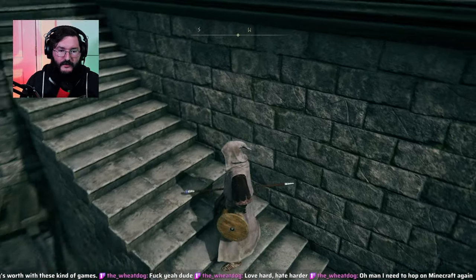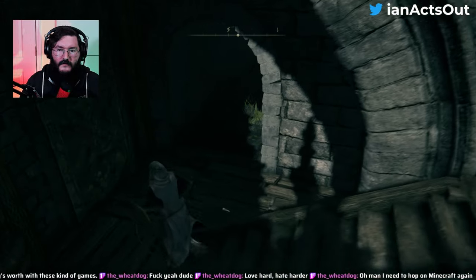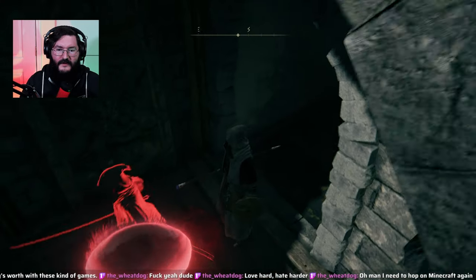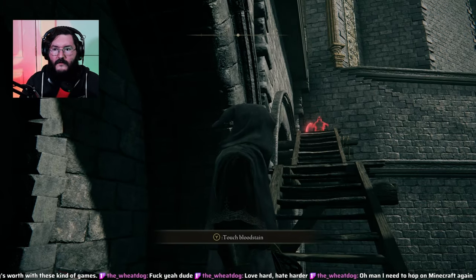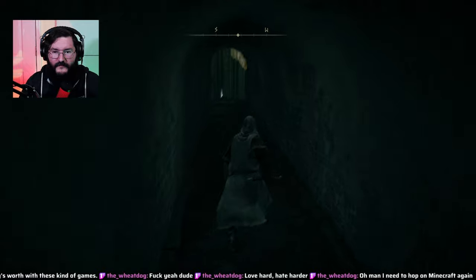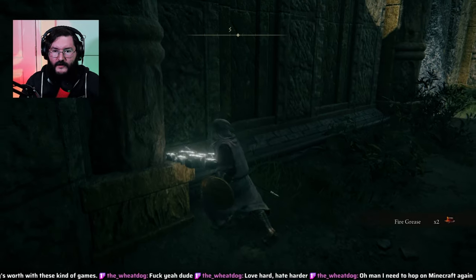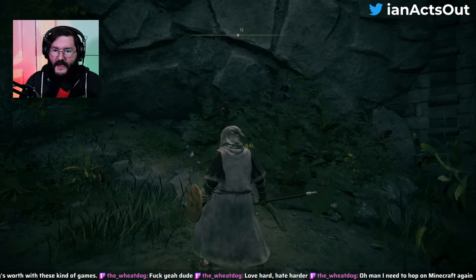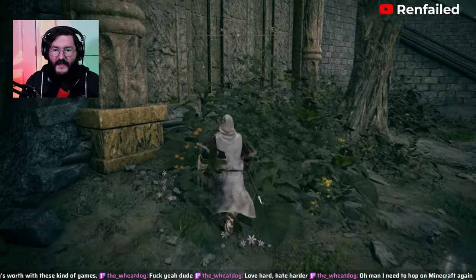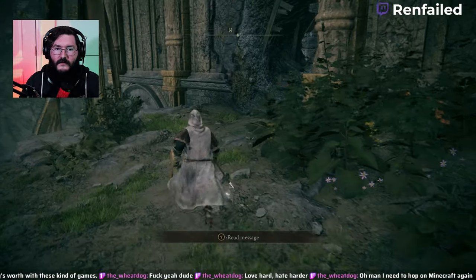Wait — do you see that? Oh boy. What was that? Touched bloodstain — yeah, what happened here? Did you walk off? He just walked off. Fire grease. I'm gonna drop down here — up there is where I was coming down from. Something made its way into the castle without going around Margit. Interesting.